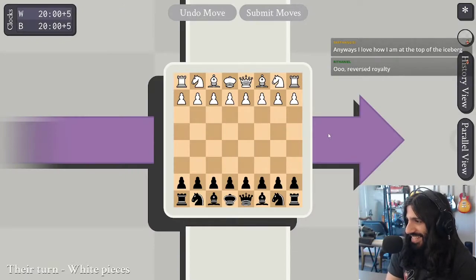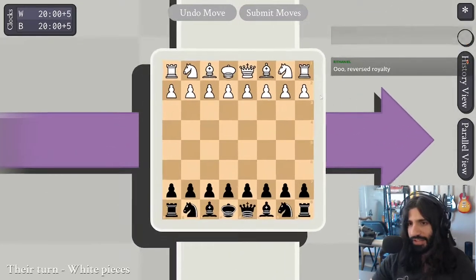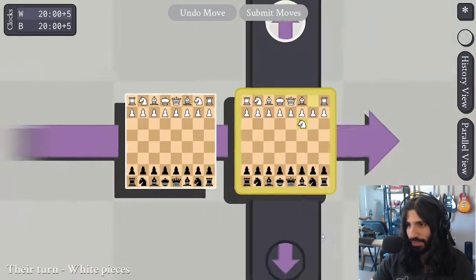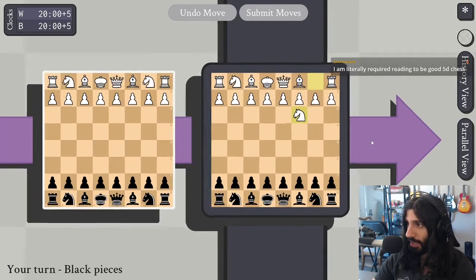It only took us 40 minutes to start playing 5D chess on the 5D chess stream, but here we are. Better late than never. We're playing a game of Reverse Royalty, first game of the stream, against our very own Tones, aka AM Tony. Tones is actually the person who suggested that we play Reverse Royalty.